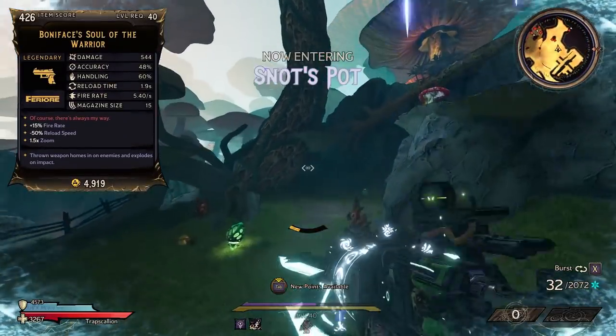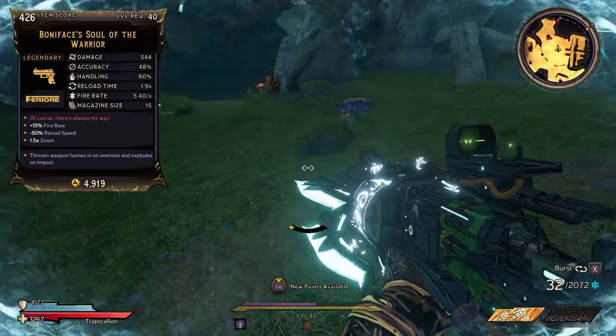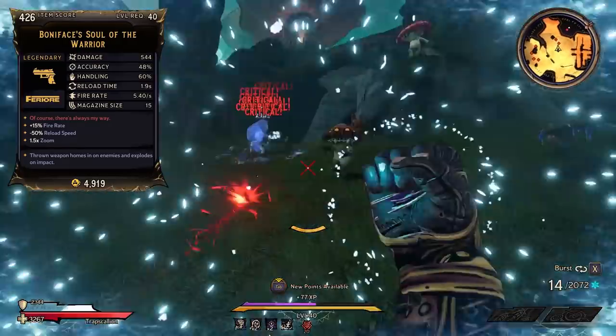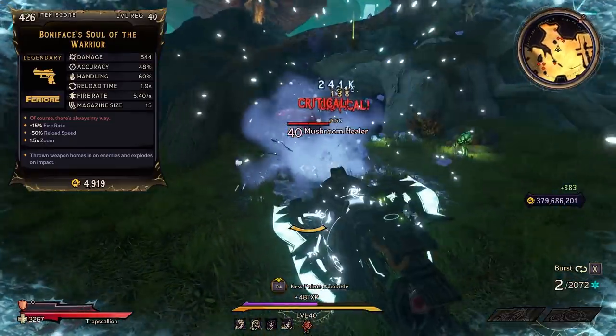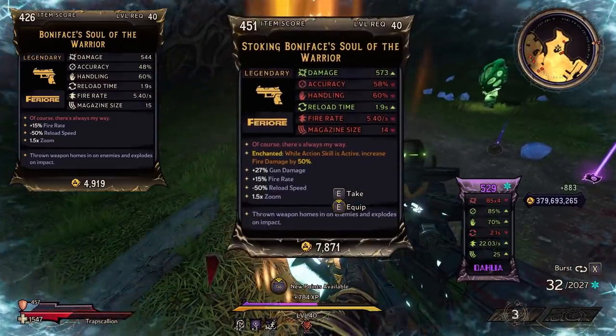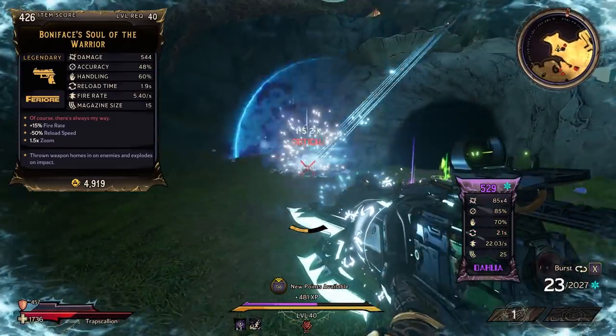On the item card, we have Boniface's Soul. Keep in mind the prefix and suffix of the one you have will change depending on the one you roll. This will be a Furrier Pistol that comes in all the elements. For the red text we have, of course, 'there's always my way.' This is actually a reference to the Haunted Mansion over at Disney World — during the attraction, they will say this quote.